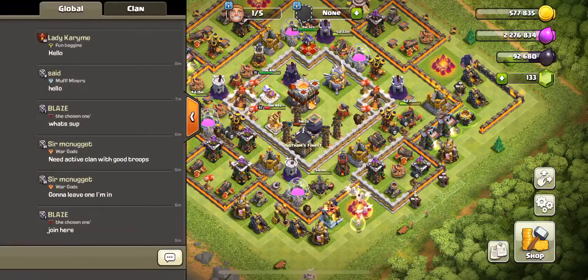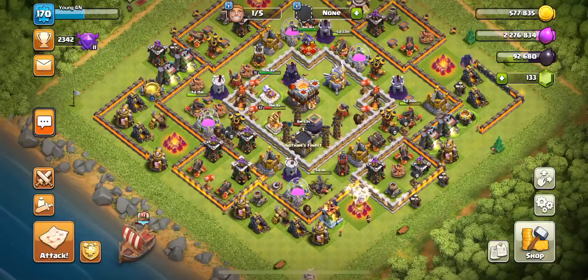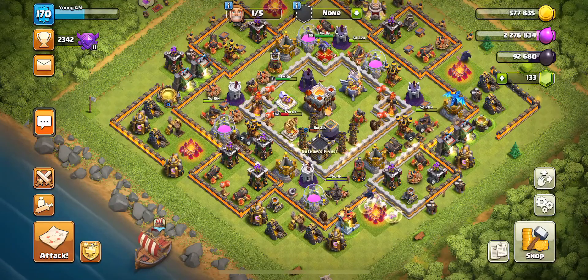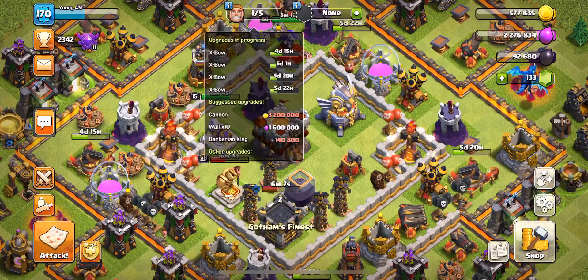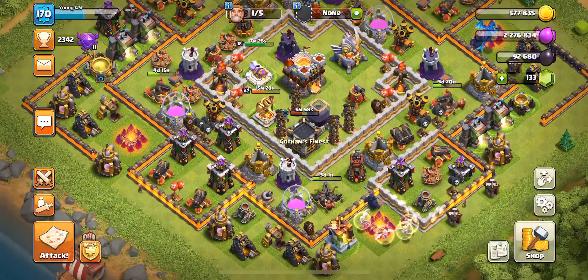I'm gonna end this Clash of Clans video here. Let me know if you want me to try any army composition. My newest one has two Electric Dragons, two Pekkas, 15 Bowlers, four Healers, a Wizard with Bat Spells, Freezes, and one Rage. In the clan castle I carry Bowlers, two Bat Spells, and a Wall Wrecker. Also — four expos upgrading at the same time, that is cool. If you're looking to attack, have mercy on my base!